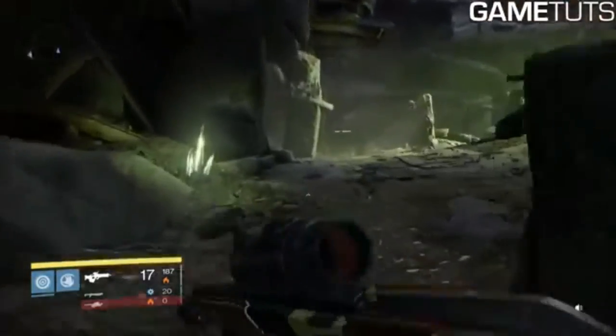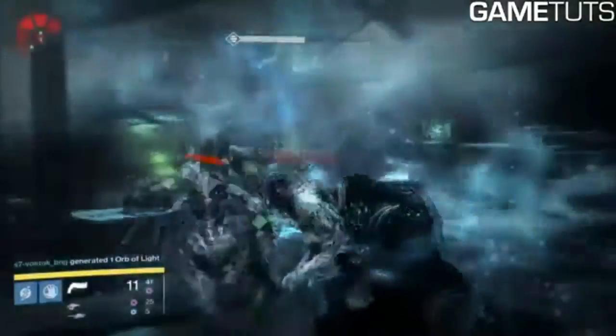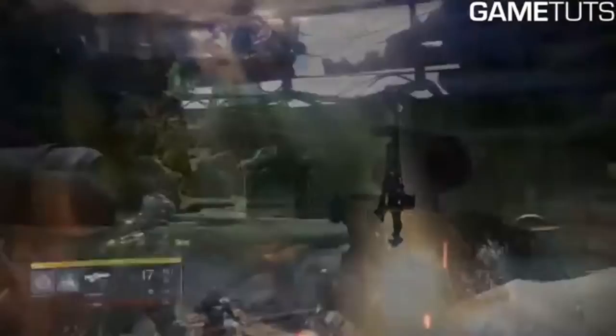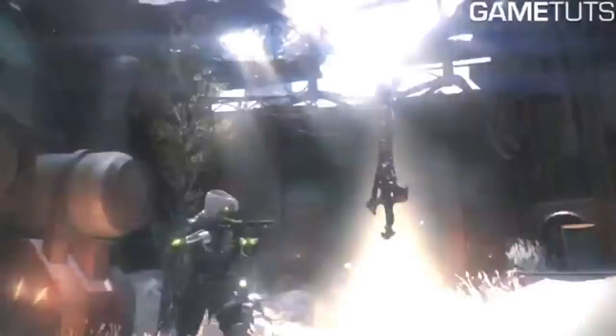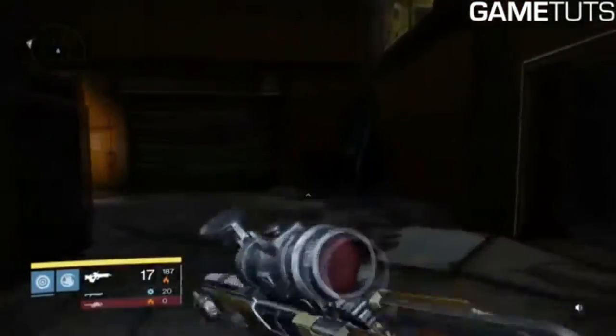The best strategy is to kill Omnigul before she retreats to her chamber, because if you don't she goes back and respawns with full health. If you kill her before she reaches her chamber, she may drop a Grasp of Malik right there. If it doesn't drop, don't worry — kill all the Hive, then go back into that room and she'll have respawned. Maybe it'll drop a Grasp of Malik then, or maybe even two.